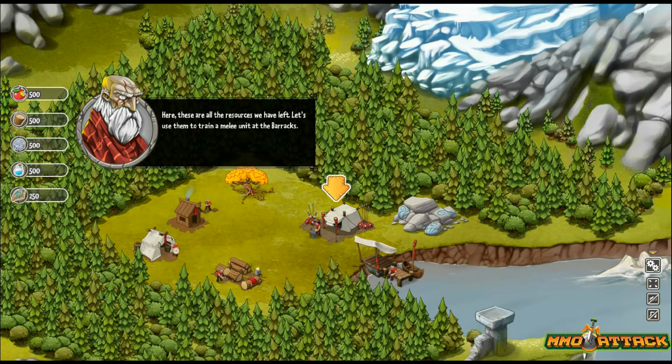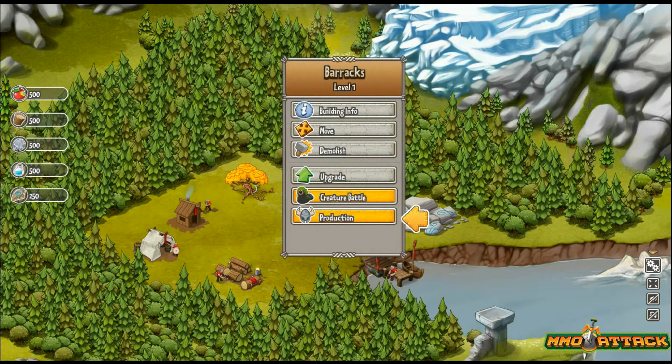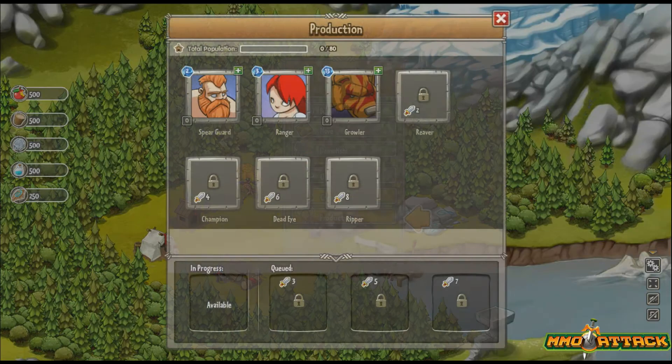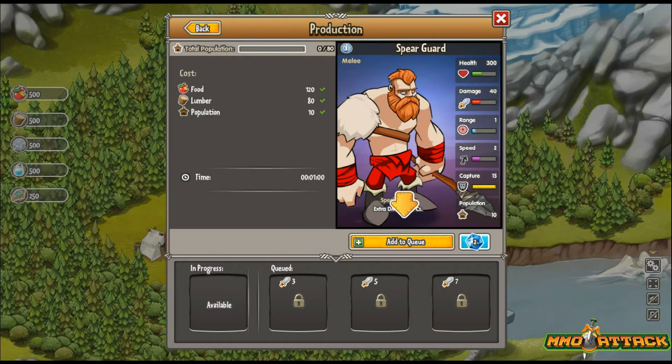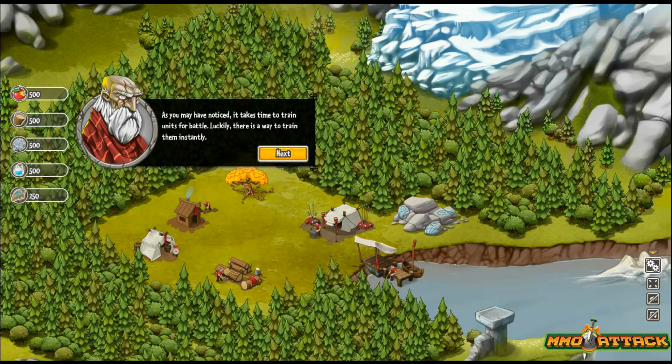We're going to click continue. These are the resources we have left — let's use them to train a melee unit at the barracks. With that little arrow pointing down, I think that's the barracks. We're going to left click it — yeah, that's the barracks. It wants us to click production and it shows all the things you can produce: a spear guard, a ranger, and a growler. We're going to click the spear guard, then add to queue, and then click the red X.